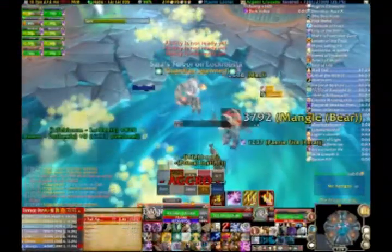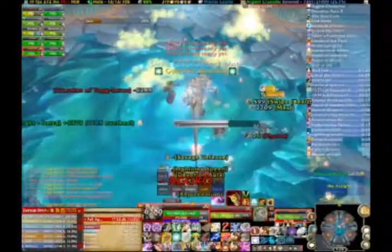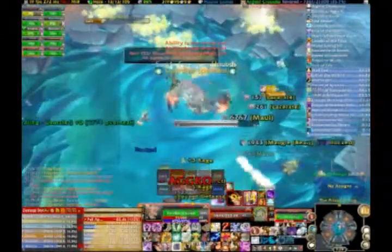Sara has a few abilities she can use during Phase 1. One is called Sara's Fervor. It increases a friendly target's damage by 20%, but also increases damage taken by that target by 100%, and lasts 15 seconds.